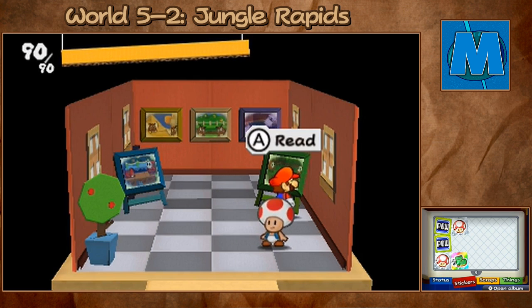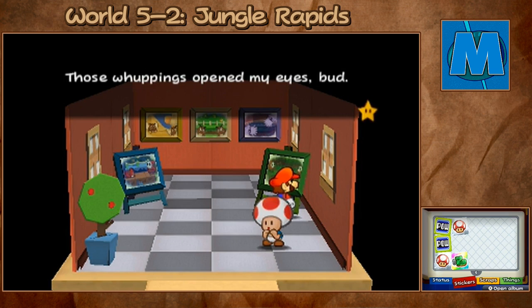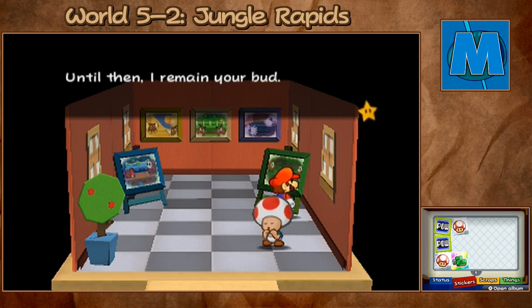And then his final postcard, which we just saw. Dear Bud, confession time! I've been getting whooped up and down two continents, and I've been saved time and time again by a fellow traveler. Those whoopings opened my eyes, Bud, and I know now my mission in life. I've got to do my part to help Princess Peach — she needs us all to try our best. I have no idea if I'll make it back in time to help revive the Secret Fest, but I'll try my darndest. I'll make the princess proud if it's the last thing I do. Until then, I remain your Bud.